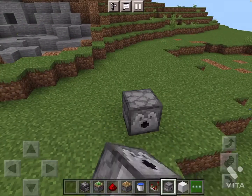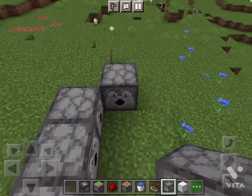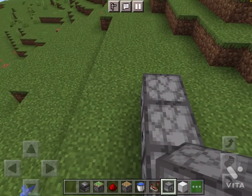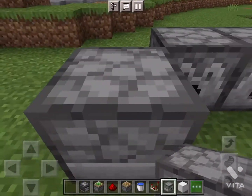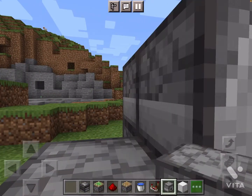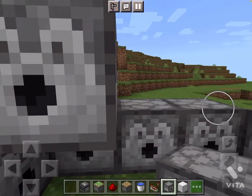So first you're gonna place three dispensers — one right here, one dispenser right there, and one right here. Make sure to break that dispenser.